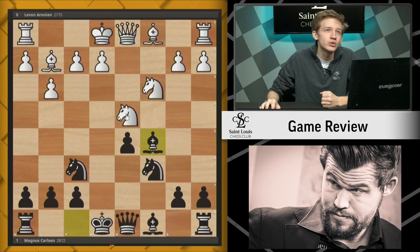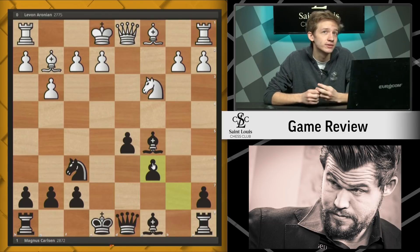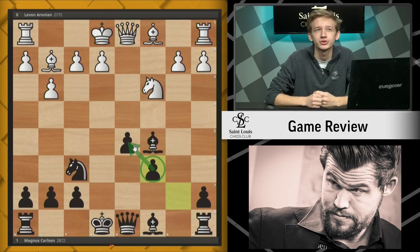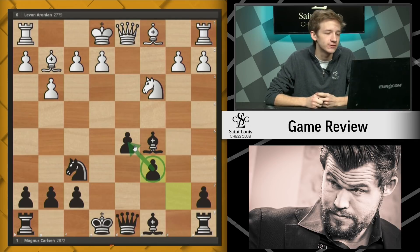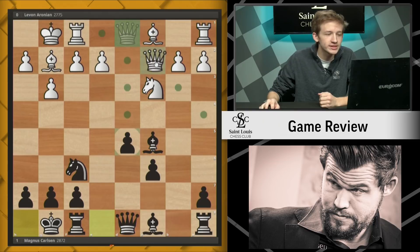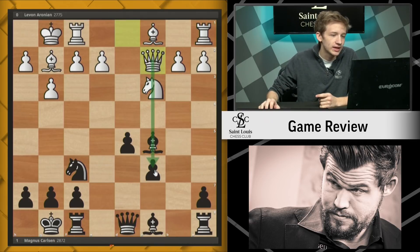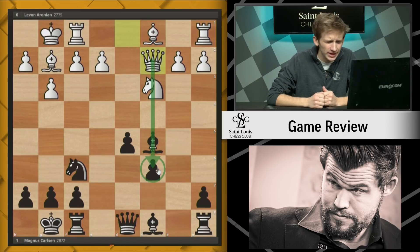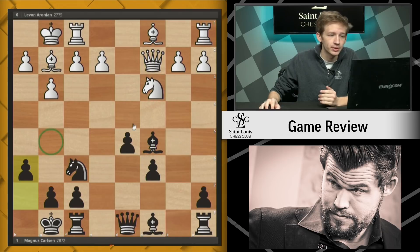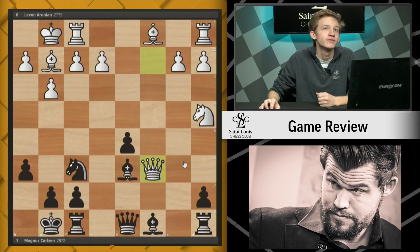In this game, Aronian came up with a new idea: playing knight takes c6. The idea of taking the knight on c6 in the IQP — isolated queen's pawn — positions has been known, and you transfer into what's called a hanging pawn structure. This pawn on c6 supports the pawn on d5 for the moment, but actually both of these pawns can become weak if black isn't careful. After castles, castles, white plays queen c2, which is deceptively annoying. It's really eyeing this c6 pawn. If black plays a nonchalant move like h6, already white would be completely crushing with knight a4 and queen takes c6.